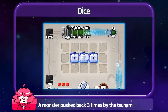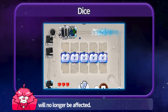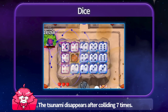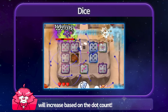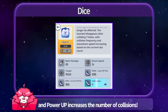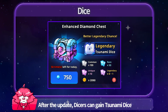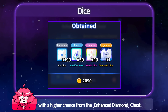A monster pushed back 3 times by the tsunami will no longer be affected. The tsunami disappears after colliding 7 times, and the number of collisions and wave speed will increase based on the dot count. Class Up increases the HP-proportionate damage, and Power Up increases the number of collisions. After the update, Dicers can gain Tsunami Dice with a higher chance from the Enhanced Diamond Chest.